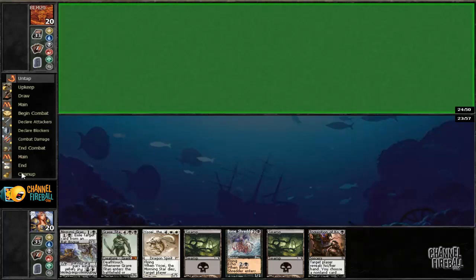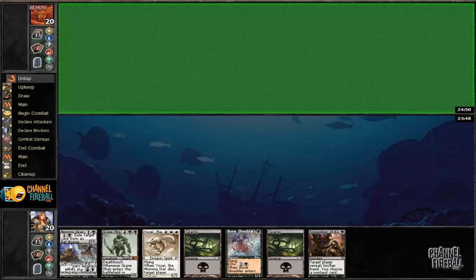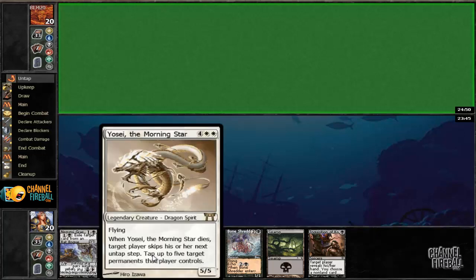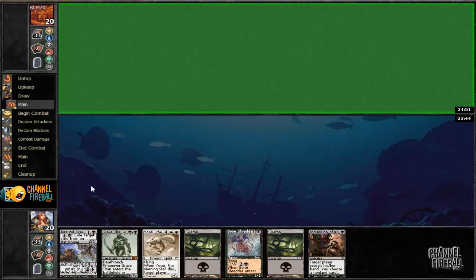Hey everyone. We've lost the roll and he's keeping his hand, so we're gonna keep this hand too. We can Inquisition something and then get a quick flip off of Grave Robber. Otherwise our hand's a little sketchy, but we do have Yosei, and Grave Titan will be pretty sweet, so we're not gonna mulligan.